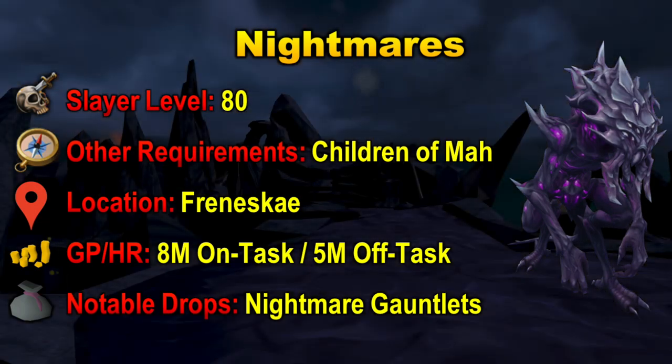Our next slayer creature is Nightmares, and these require level 80 Slayer. Also required is the quest Children of Ma, and they are located in Freneske, which is the World Gate — so Fate of the Gods is also required for Nightmares. The GP per hour is different on and off task: around 8 mil per hour on task and 5 mil per hour off task. This is primarily because of the Nightmare Gauntlets, which are their notable drop. The drop rate for Nightmare Gauntlets is 1 in 2,000 on task and 1 in 10,000 off task. You can kill around 400 Nightmares per hour, meaning you should get 1 Nightmare Gauntlet every about 5 tasks. The Nightmare Gauntlets are worth around 20 mil, so they are a really nice drop to get.